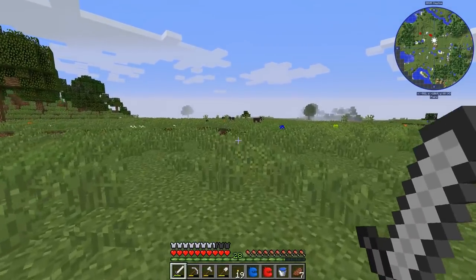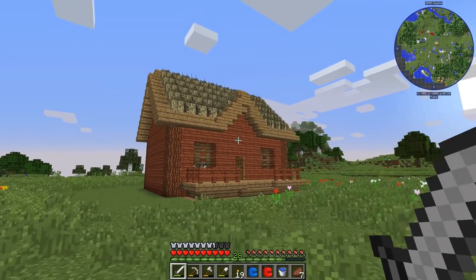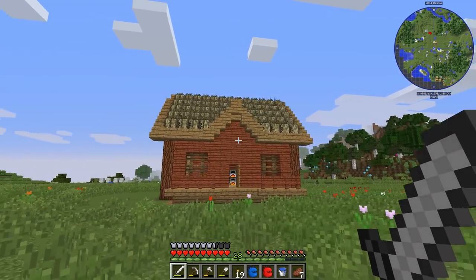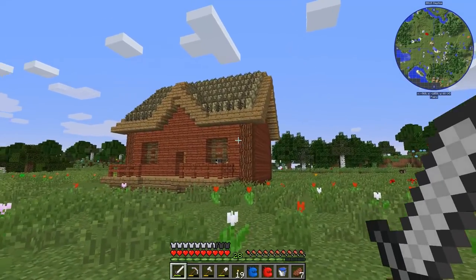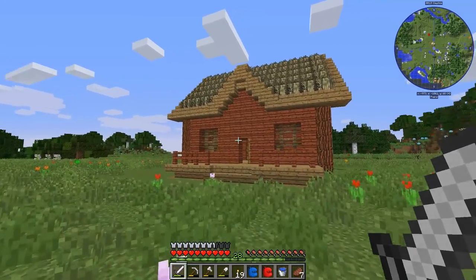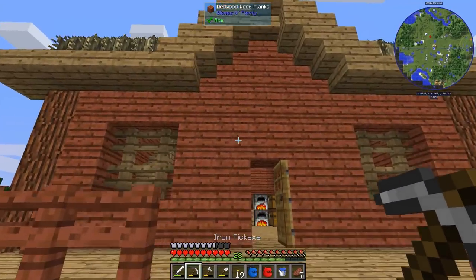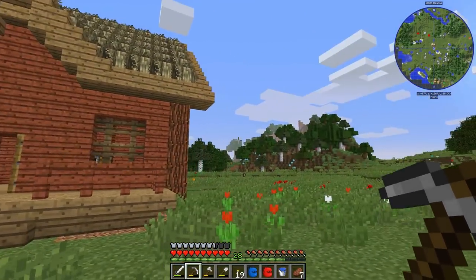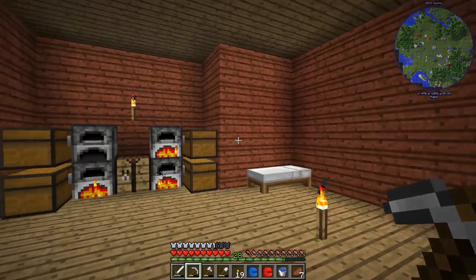Alright guys, I'm back. I've done some grinding — the house looks okay, but I'm not really in love with it to be honest. I think it's the redwood. I like the thatch roof just fine, but the redwood is just not a good color. We're gonna have to swap that out for something when we have access to other types of wood. For now it's gonna have to do.